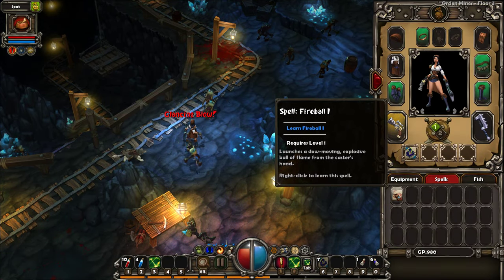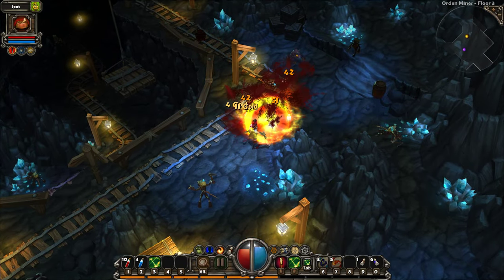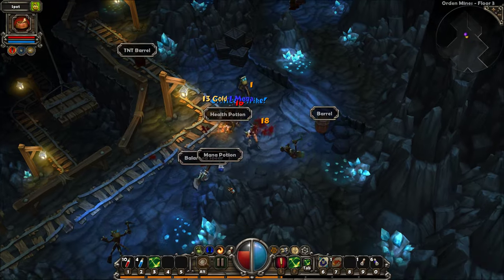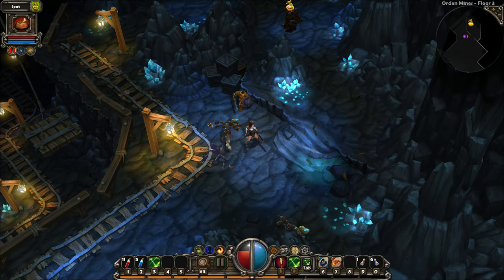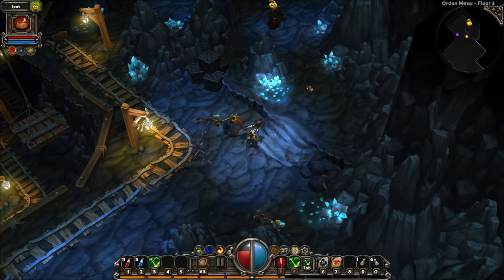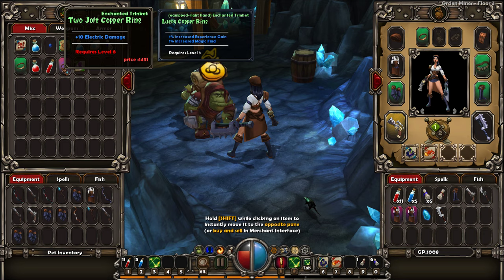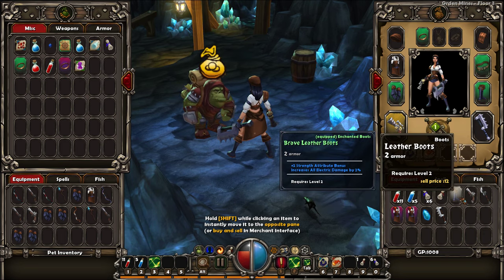We found a fireball scroll - let's go ahead and equip fireball. I like this - it's very much like Diablo 1 where you learn your skills by books, essentially. They call it scrolls - I think it should have been books, like in Diablo. Oh wait, we can have the vendor here? Hold on, this is cool. I'll hold shift while clicking the item to instantly move to the opposite pane. So this sells, right? Okay, so I'm just going to go ahead and sell everything that I'm not using.